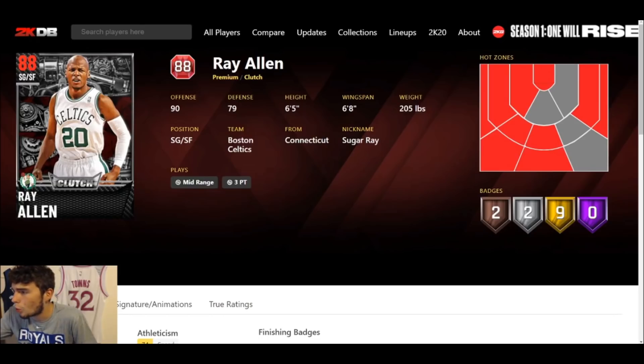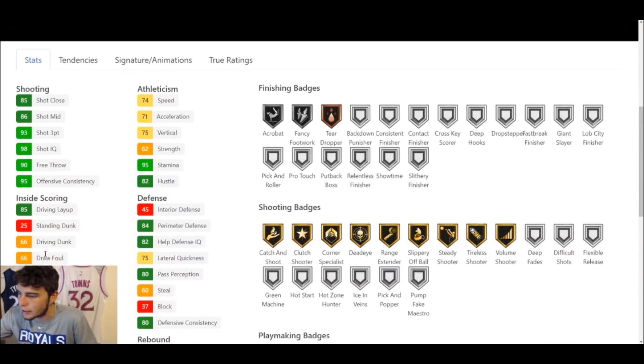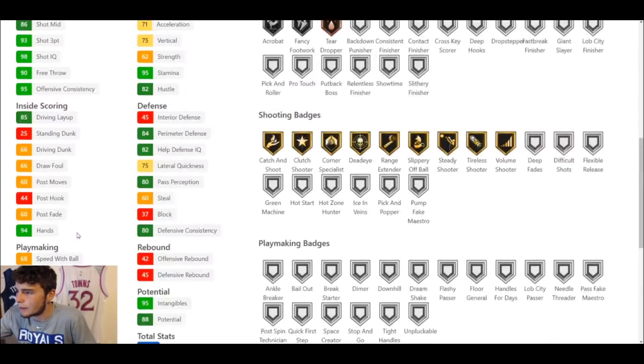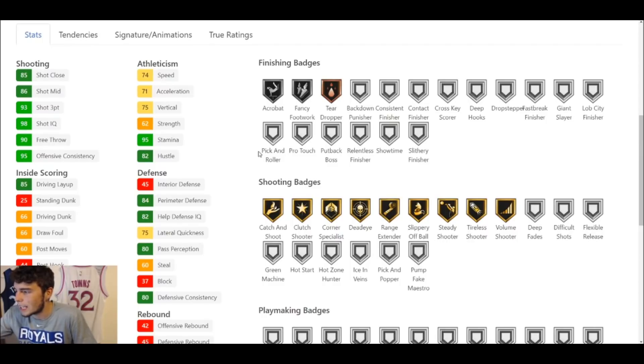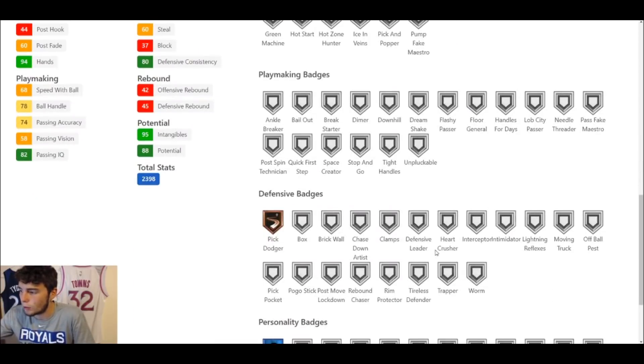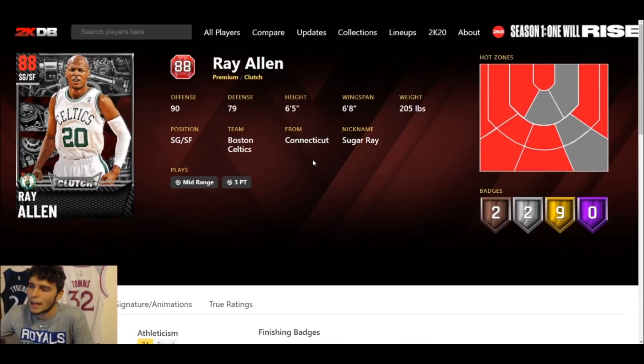Hopping into Ray Allen — six-five shooting guard. 93 three-ball, I'm already liking what I'm seeing. Good enough driving dunk, 78 ball handle, 74 speed with 75 lateral quickness. He has gold Range Extender — big for this time in the game — and Steady Shooter as well. If you have a 93 three-ball with Range Extender, you're looking good. He only has bronze Pick Dodger on defense, so he won't be great defensively, but as a Ruby he'll be an absolutely lights-out shooter.